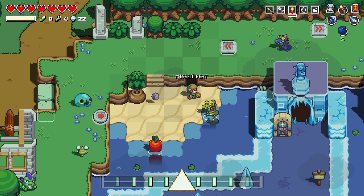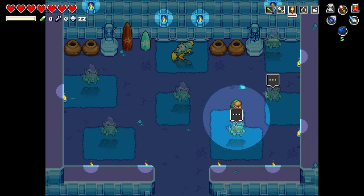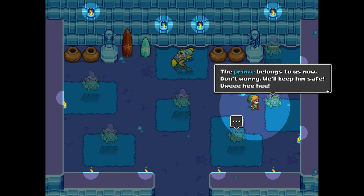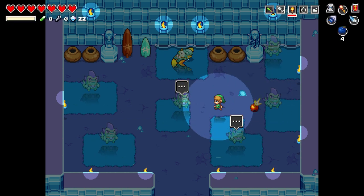Go into the cave with the Zorro prince who is sleeping. If you speak to the ghost on the right here, he'll say something like he's safe, don't worry. You can't attack him, but you can put a bomb down, which will trigger the event.